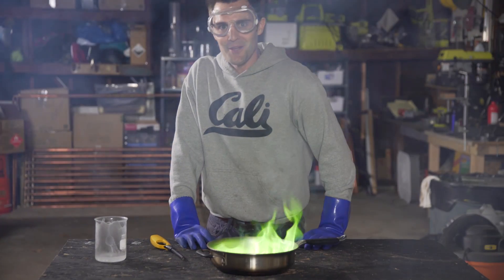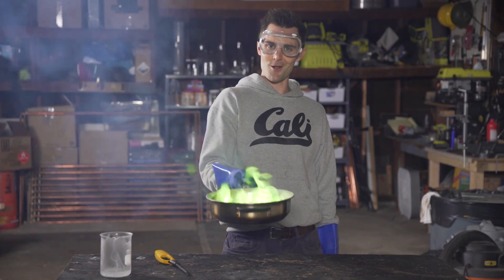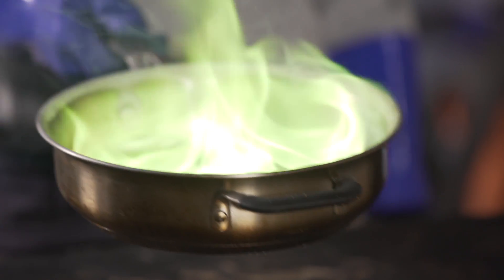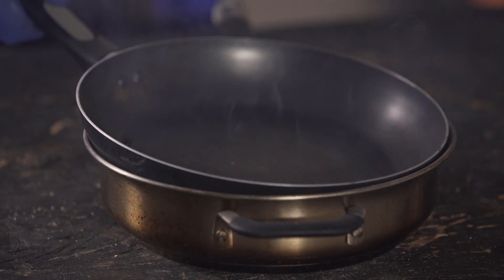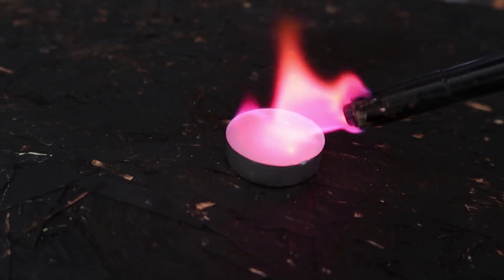That is how you make green fire — as you can see, it is very green. Boric acid makes green. If you heat up boric acid, the energy absorbed into the electrons of boron brings them to a higher energy state. When they come back down from that higher energy state, they give off a photon, and that photon is seen as a wavelength of light unique to that element — and we see it as green.